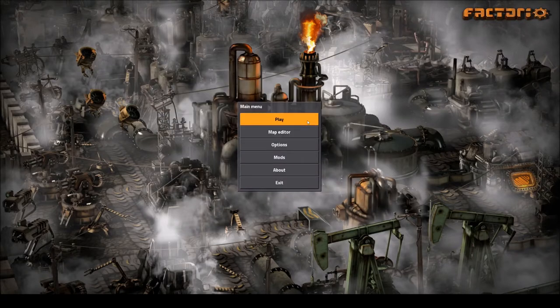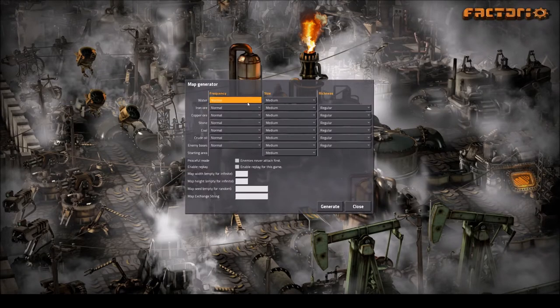Now that we've gone through the mods, I'll go through the map generation settings. Water I'm setting to low frequency, very big size — I like a little water in the starting area, but big bodies for mega-base steam engines and to give a routing challenge for trains. Since I'm using RSO I won't touch iron or copper ore, but I'll make stone size big and richness very good because I use landfill a lot and stone isn't normally that frequent.